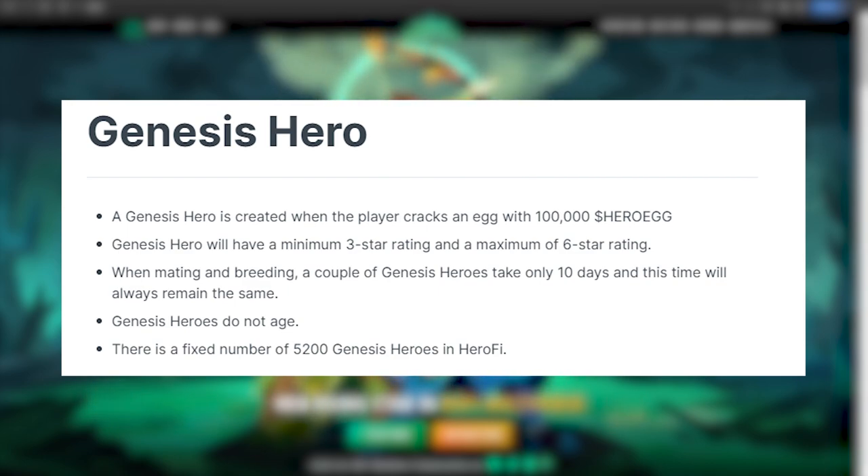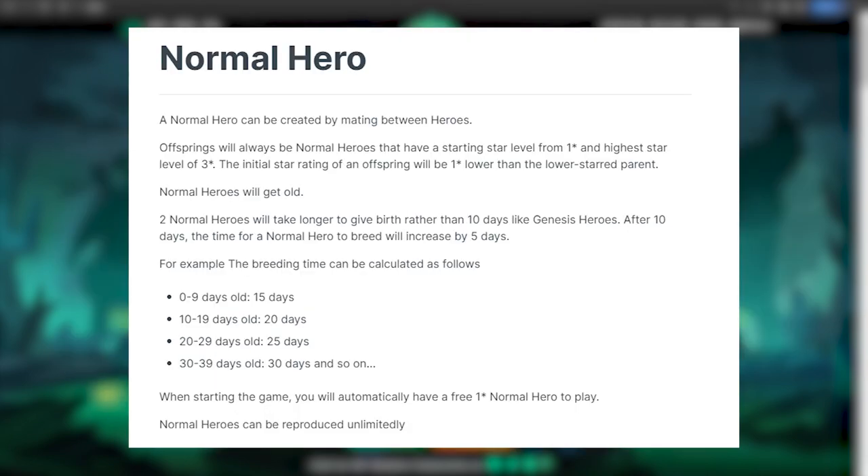There will only be 5,200 Genesis Heroes in the game. Normal Heroes are the offspring of Genesis Heroes. They will always have a star rating between 1 to 3, and their star rating is inherited from their lower-starred parent, minus 1. Normal Heroes age, and the time they take to reproduce depends on their age. Here's a chart for that. Normal Heroes can be reproduced infinitely, and when you start the game, you automatically get one free Normal Hero.